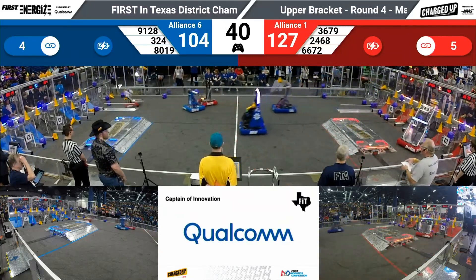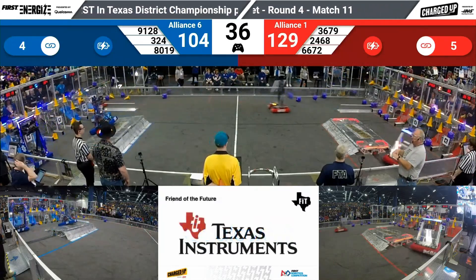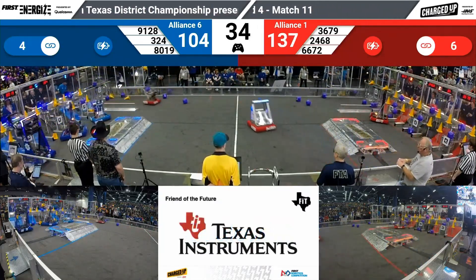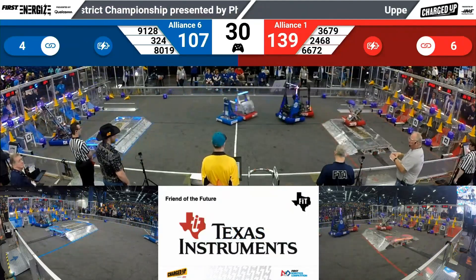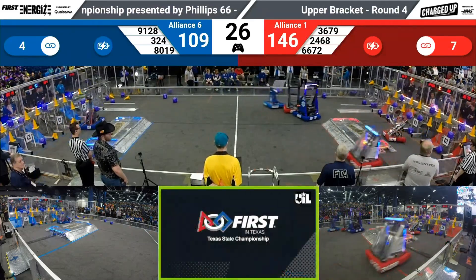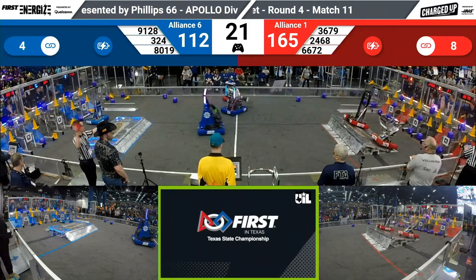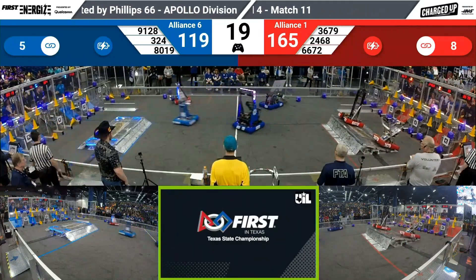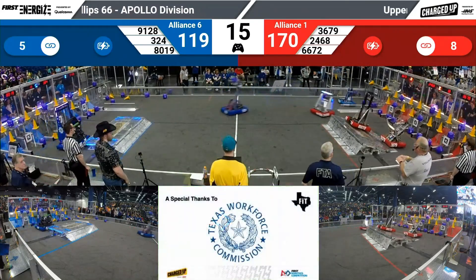40 seconds remaining. Chips on the move again — all three blue robots heading down to the grid, trying to quickly score. 91-28 nearly went over on their back but they've recovered now. Cube down low. Chips scoring a cone at the mid-level. 30 seconds remaining — 109-46. Rattlers here by the charge station ready to get up. Now two red robots on the charge station. Blue has not yet started their charge station action. 165-119, big lead for the Red Alliance.